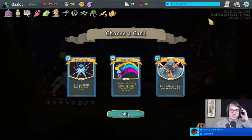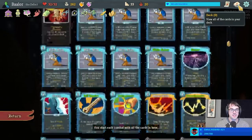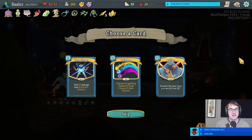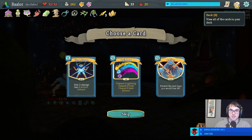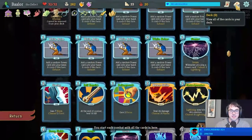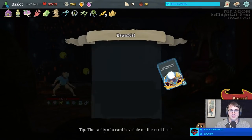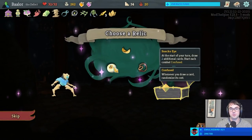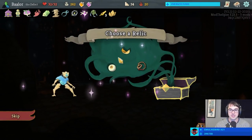Buffer is the obvious thought here, preventing the next time we would lose health. How does this deck do against the bird boss? Way better than you'd think — I have no fear against the bird here. Could take a Core Surge to block a Biased Cognition — we do have a real one, right? No, I've just been getting random ones constantly. Give me a Buffer then. And consider a Sneko Eye, drawing us two more cards each turn, but starting us out confused.